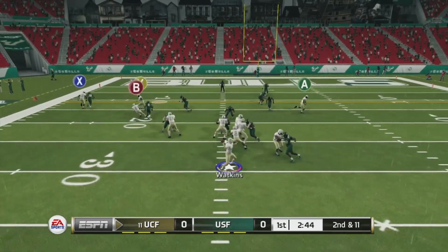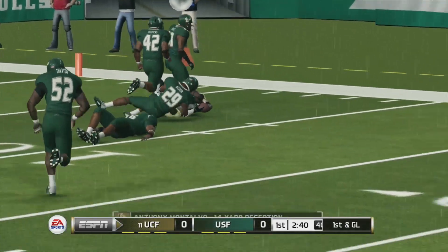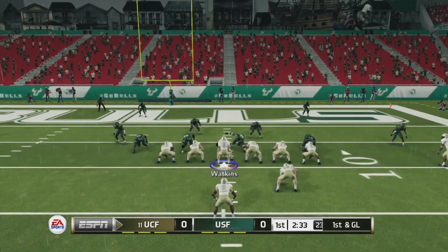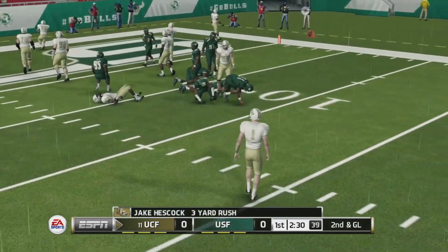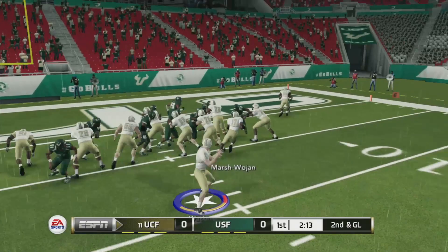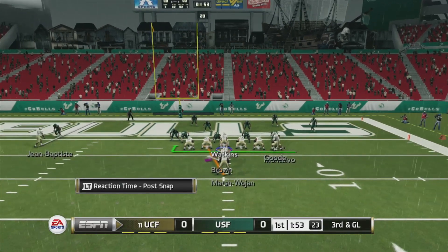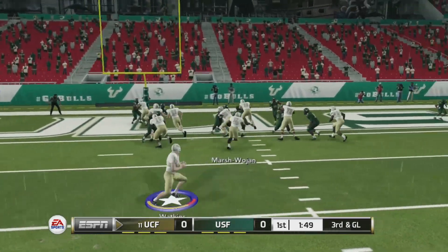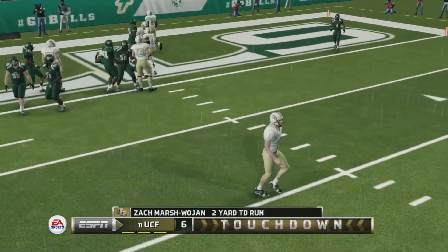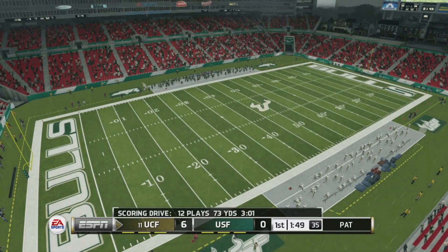Second and eleven, got Montalvo wide open — first down. First and goal, going up the middle. Hescock gets three yards. Second and goal up the middle again — Marshojan about three yards. Never seen this play but it looks like it could work because we're blocking that edge guy. Yes it did — touchdown UCF! Running back Marshojan taking it in. Seven-zero.